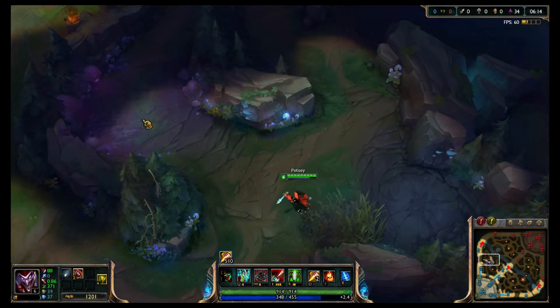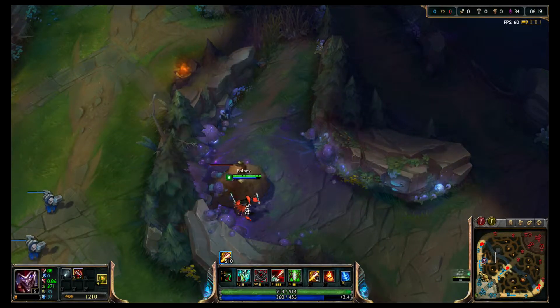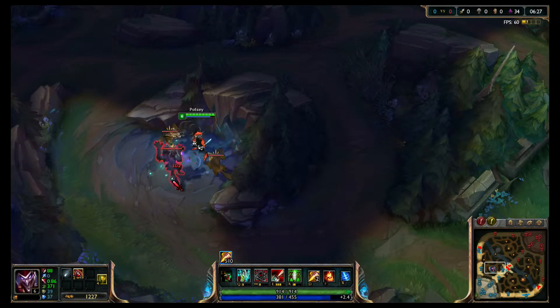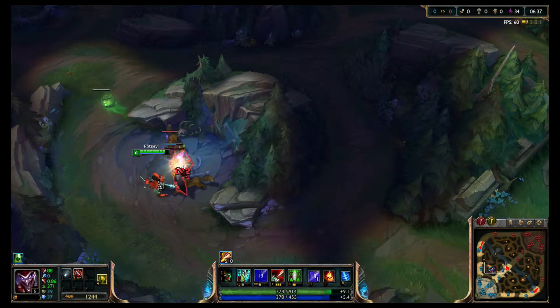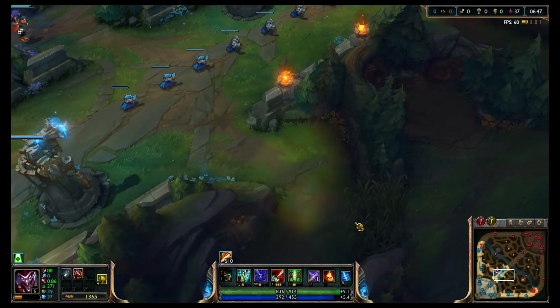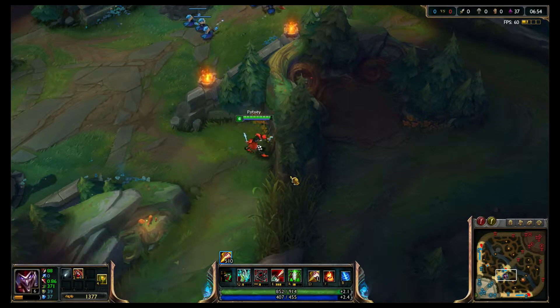When you attack a minion or a monster from behind — I'll do it on wolves because it's easier to get behind them — you deal an additional 20% damage. Attacking this wolf from behind I deal 102 damage, but from the front I'm only dealing 85. If that were a champion, that 17 extra damage per attack could easily spell the difference between a win or a loss in a fight.